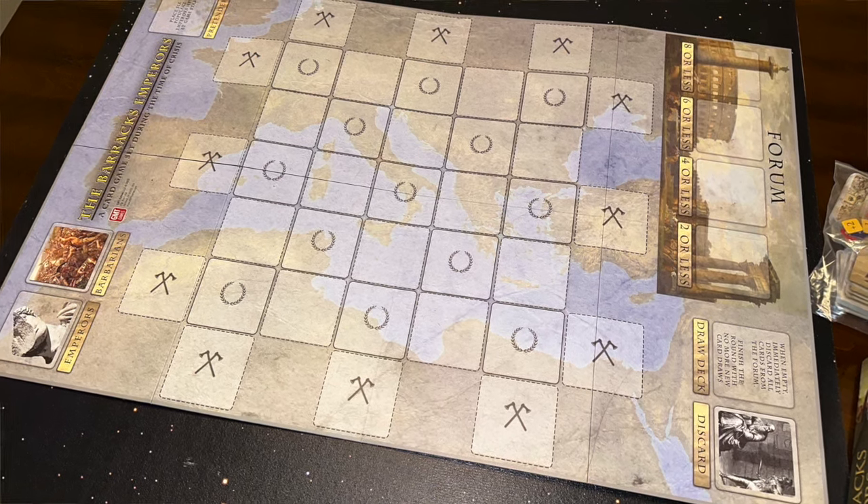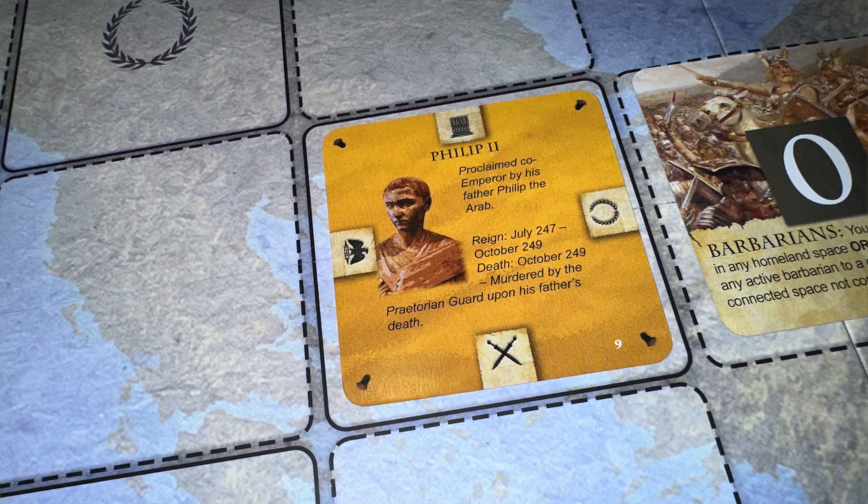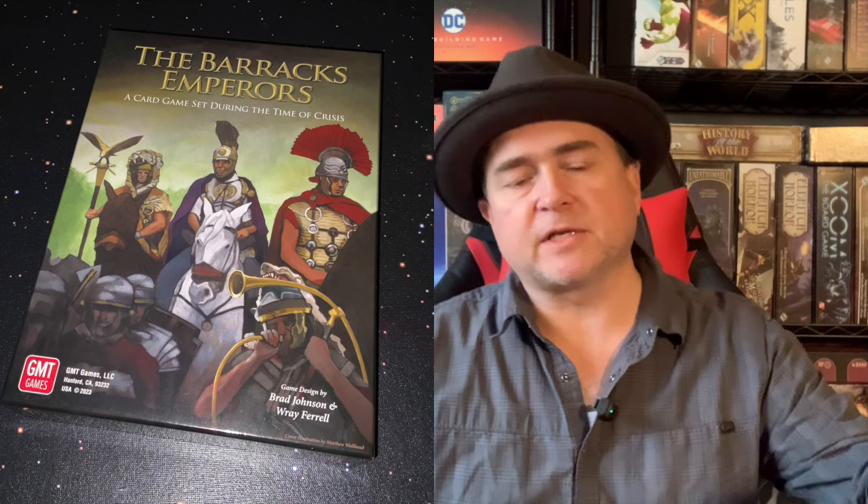The game board is essentially a number of grid spaces, kind of superimposed on the Mediterranean and the Roman Empire, because this is largely an abstract card game. How the game is played: you have a number of emperor cards. These emperors represent either the military, the senate, or the populace of Rome—red, blue, or yellow. You mix these up randomly, take a few out and set them aside, then put the emperors down in certain designated spaces on the board.